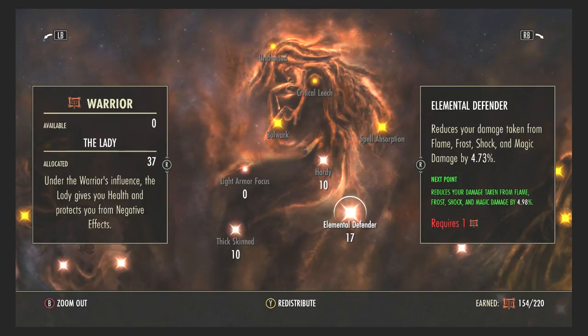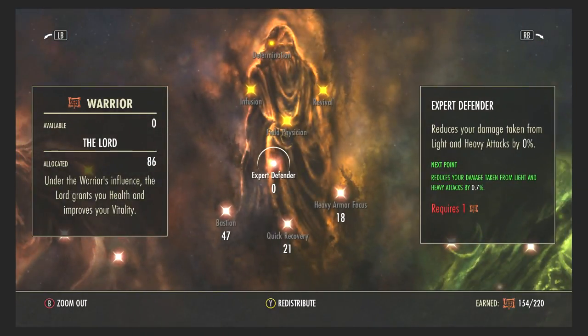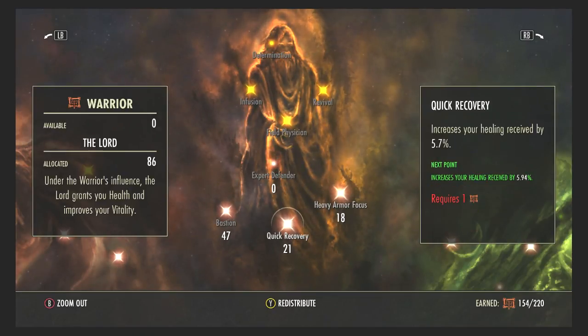Elemental Defender reduces your damage taken from flame, frost, and shock — you don't really need it because of the shields, but it does increase resistance against elemental attacks. Thick Skin reduces your damage taken from damage-over-time effects, like claws through the floor or ice shards. Again, damage shields do most of the heavy lifting, but this bar in the Lord is the most important one for a tank.